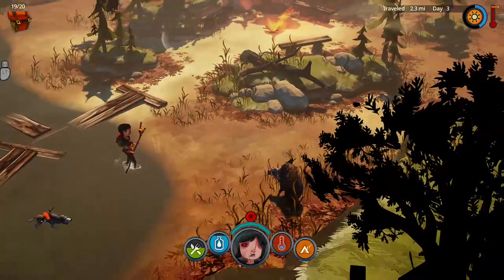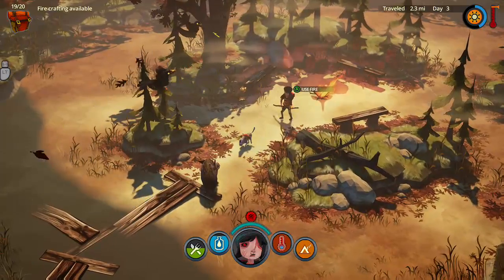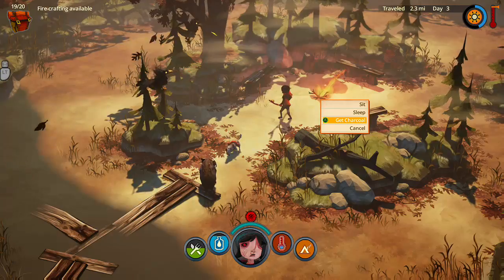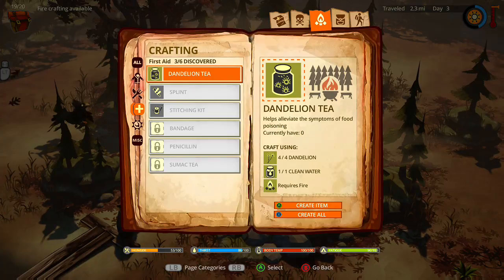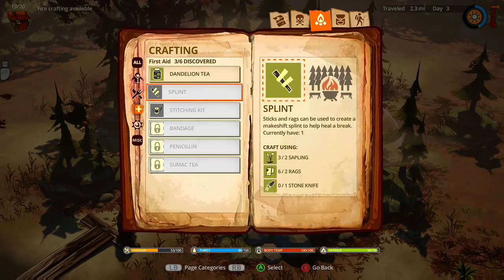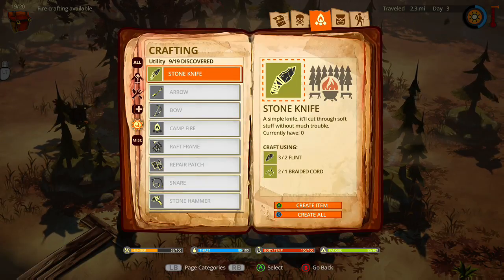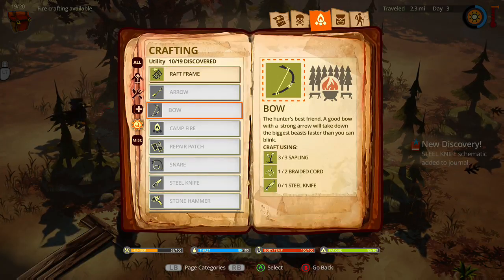A boar — is it aggressive? It's aggressive. Back up, get out of here. We only found one flint. To help heal a break — wounds and clothing. Make the stone knife — need one more flint. Okay, that's done.